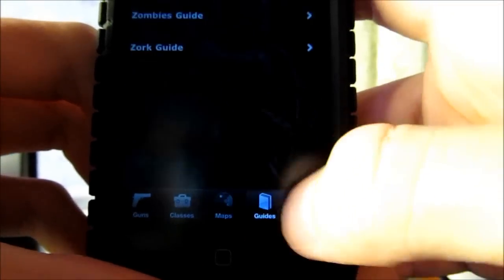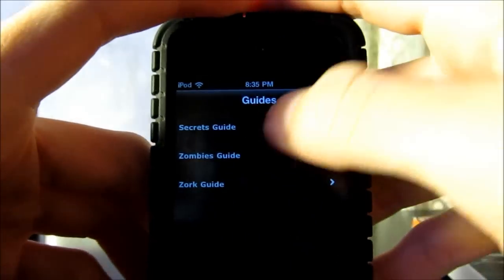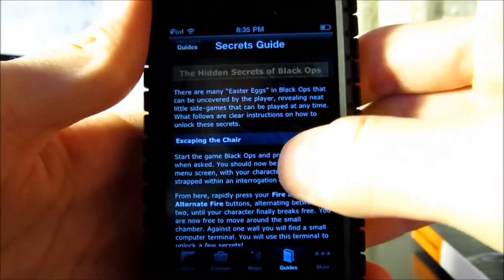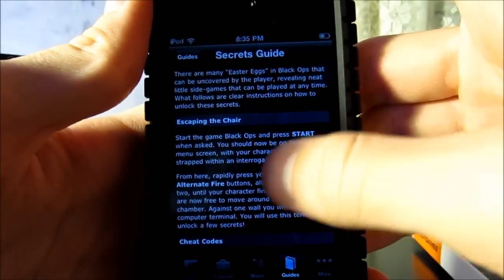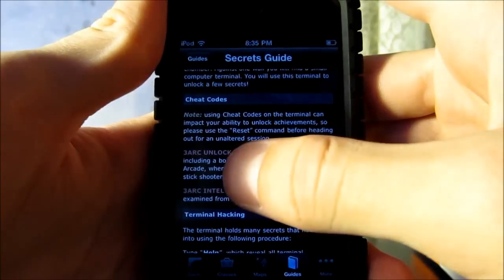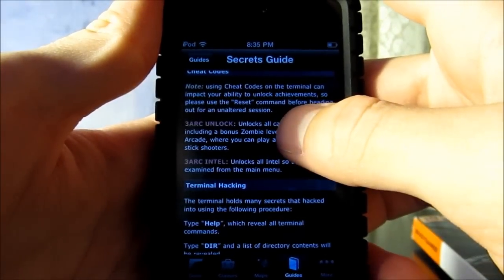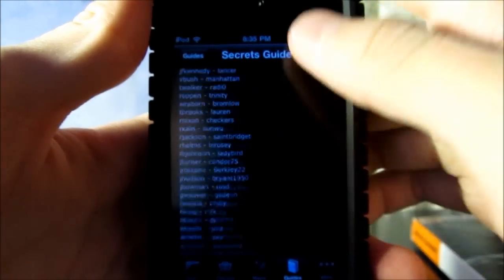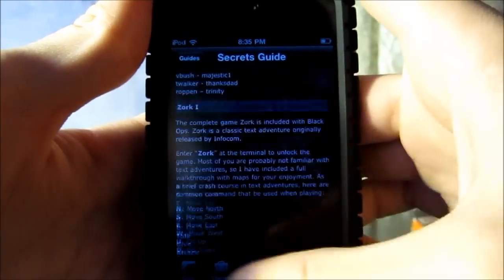You also have Guides. When you click on Guides it'll give you secrets guides, which will tell you things like escaping the chair in the front — you guys are gonna have to look that up because I'm not telling you. There are also some cheat codes, like unlocking the zombie maps and all intel, and terminal hacking. Hacking accounts, and so on.